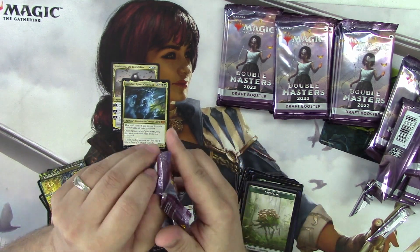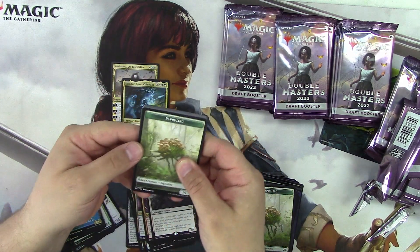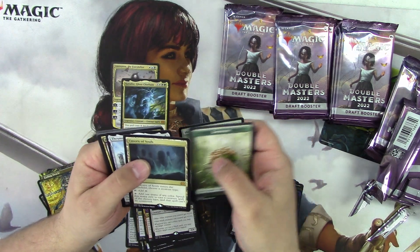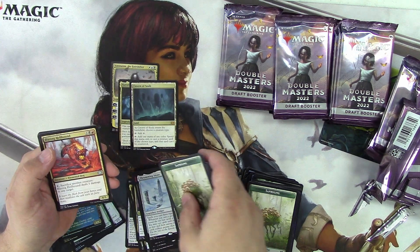Let's see — two Mythics. What do you think, three maybe four? We're not even... about halfway done, I guess. Mentor of the Meat, Cavender Souls — that's a Mythic! Thumbing Stone, that's pretty good.